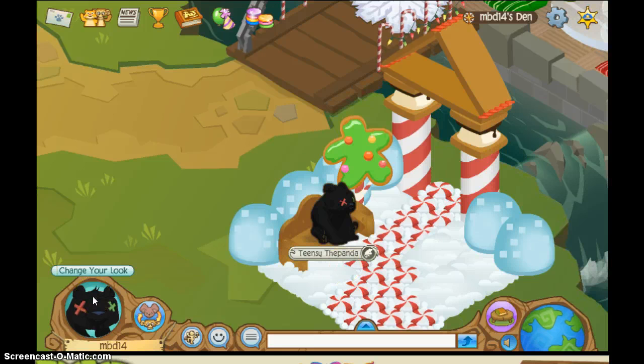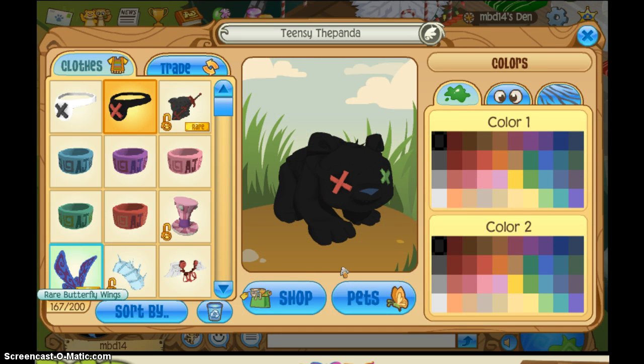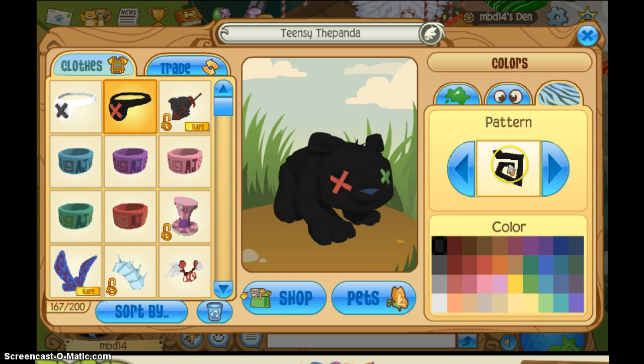So basically, all you need to do — you actually need to be a member, I believe, to do this. You can't wear something on your head, unfortunately. I know I just bought this panda to show you. It works best with the panda; it doesn't really work with the other animals. But you can have it any color you want.